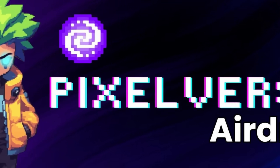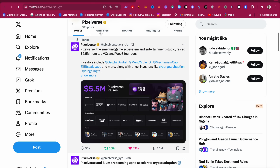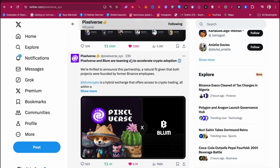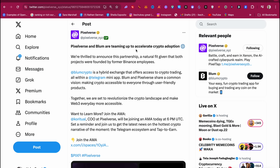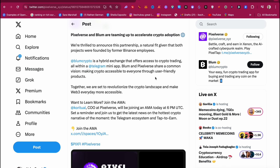The best airdrop on our list is the Pixelverse airdrop. Pixelverse is one of the biggest projects I've been farming. They recently raised about $5.5 million from top investors in crypto, and in the past 23 hours they also had a partnership with Blum. The tweet says Pixelverse and Blum are teaming up to accelerate crypto adoption, and that is very big news for both projects — that is why I know Pixelverse is going to do so well.